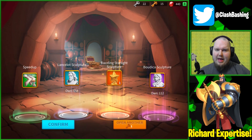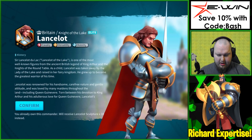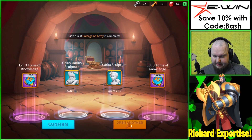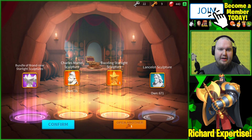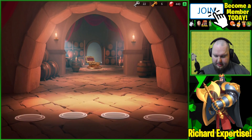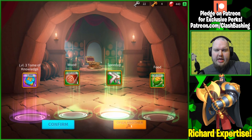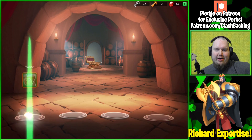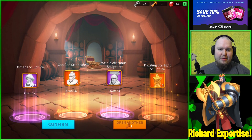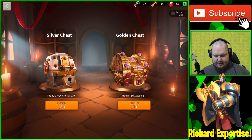A lot of my epics are getting maxed or close to max. I think Sun Tzu is going to be my next one — Polygius, we need some of him. A couple of Charles — we need as many Charles as we can get. Belisarius, we need him too. Just anything we can get helps. I don't like sitting on keys for a long time — I like opening up and seeing what I get. Double C — two of him plus some Osmond. Not too bad!